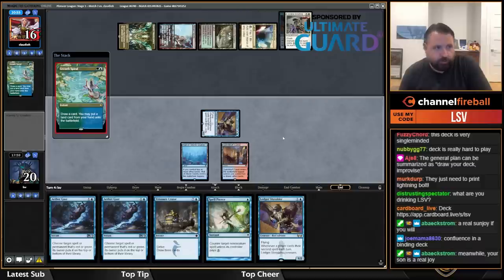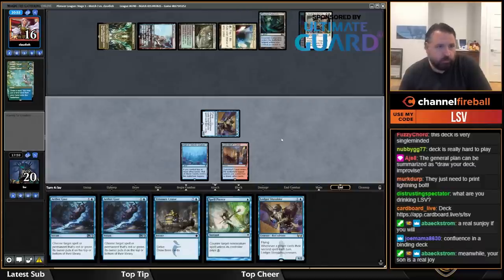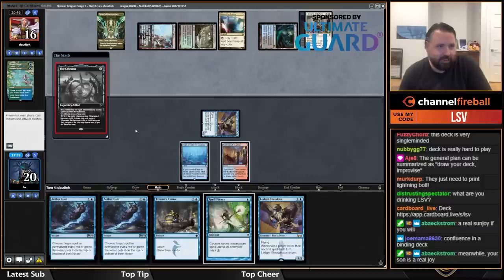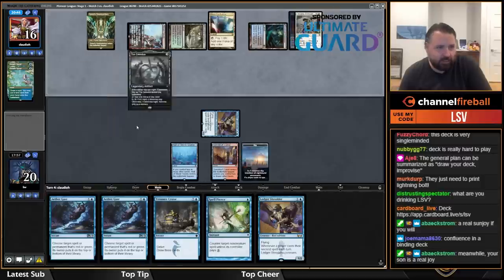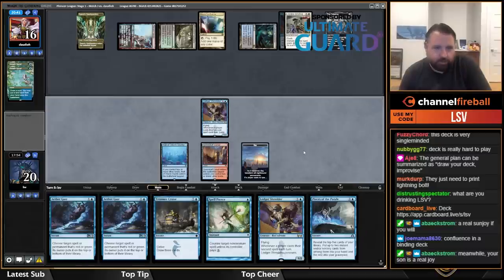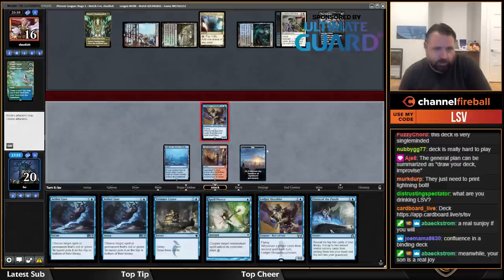More Growth Spirals. Doesn't really make sense to do anything. They didn't play anything I could Spell Pierce or Gust besides the Grass Power, which I think would have been a mistake too. This deck's just fizzling this game.